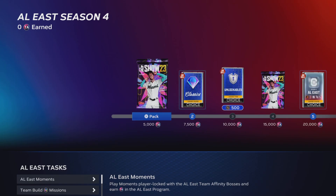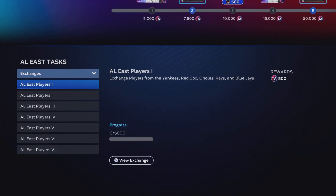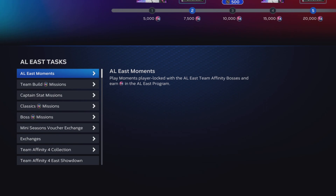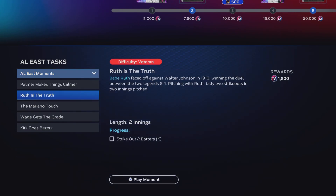Let's get into the Team Affinity programs. The first thing I would highly recommend — if you have the stubs or cards stacked up — are the exchanges. Do them first because it'll help unlock some of the Team Affinity reward path players. You don't have to do all the exchanges; it's a ton of stubs if you do them for all divisions. Even if you just do one for like 6,000, that's a decent boost. But if you can get like 25,000–26,000 worth of Team Affinity points from completing all exchanges for each division, that's great.